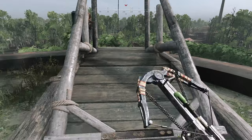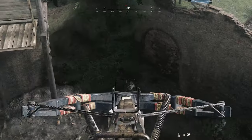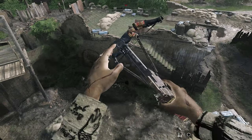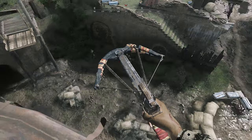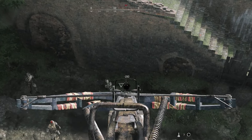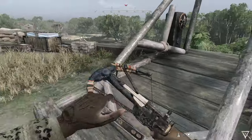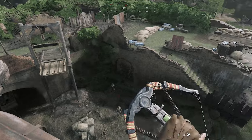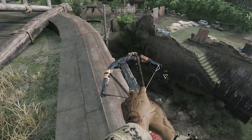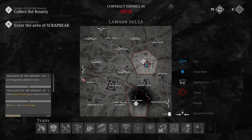My preferred combination on special ammo is definitely the normal bolt and the poison bolt. You can see here — at 60 meters you shoot them in the chest and they die, it's insanely strong. And then obviously the poison bolt: after you kill your target, just drop some poison and cover the body.